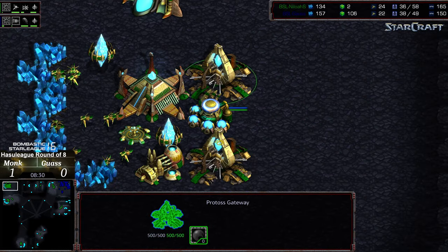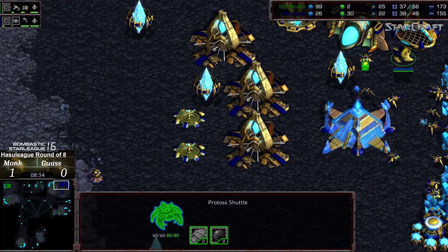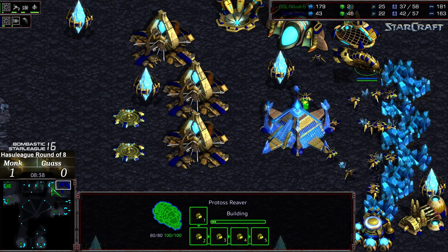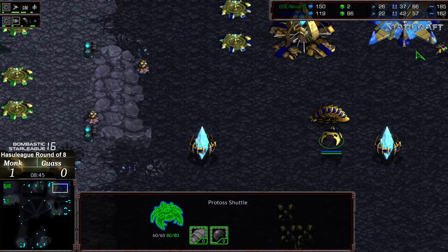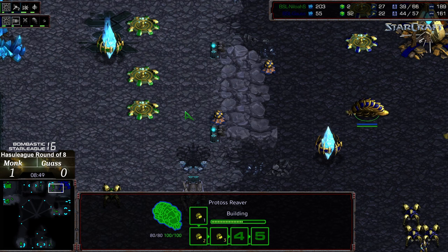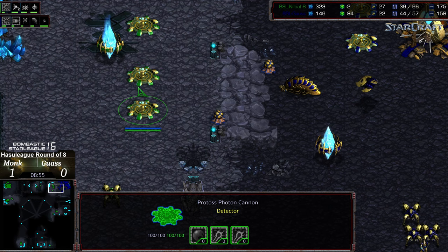Monk has taken the worker lead. Range is upgrading, he's starting to saturate the natural expansion — a big boost. Still working off two gateways. The one problem is if that shuttle scoops up that reaver. There is a pylon and probe here, but the dragoons might not be in position depending on the exit angle. This could be a problem as the reaver announces its presence by taking out the cannons at the natural.